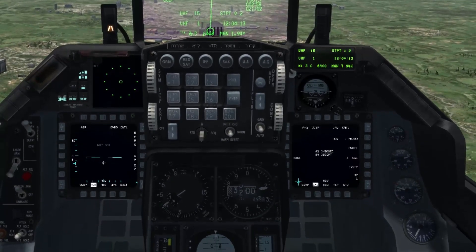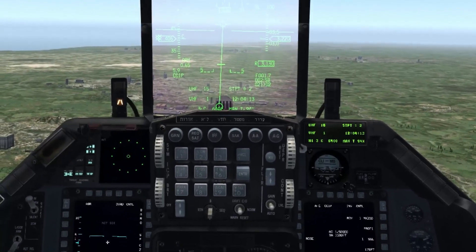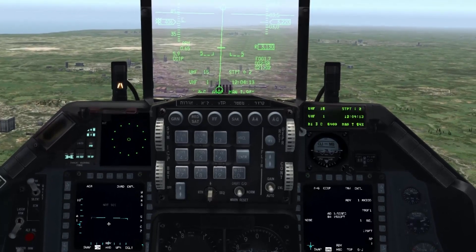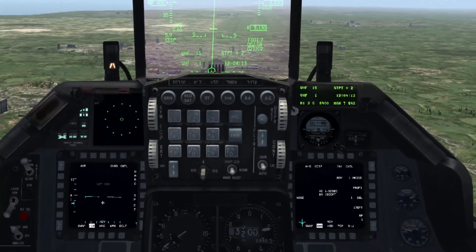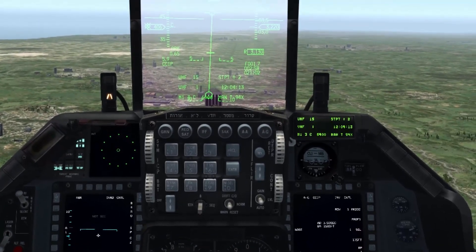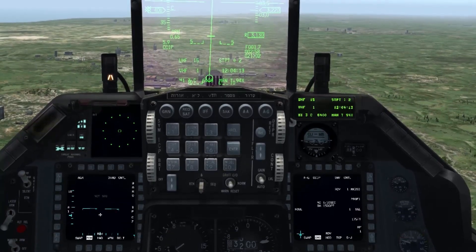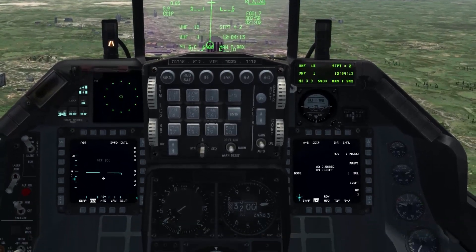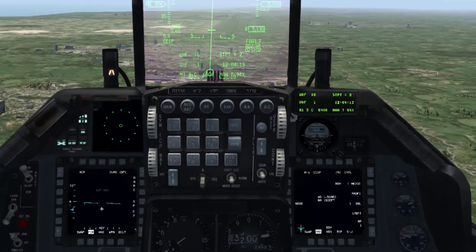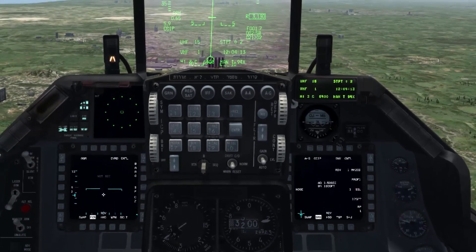I'm in CCIP mode with some Mark 2000 Rock Eyes. The first thing you'll notice is that there's a horizontal line in the middle of the fall line. What that's showing is that if you press the pickle button, your bomb will still release but only in CCRP mode — meaning you're going either too slow or too shallow to release the bomb at that moment to hit where the PIPR is. Instead, you have to fly the line exactly for the bomb to come off the rail. Hold the PIPR the entire time, and if you fly the line perfectly it should release and you'll hit your target.